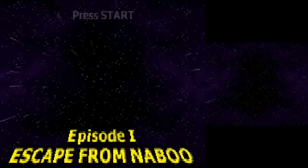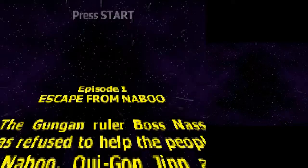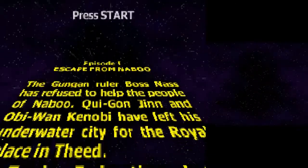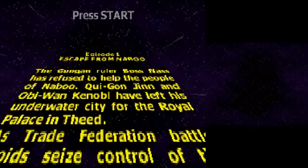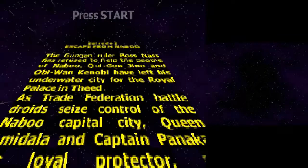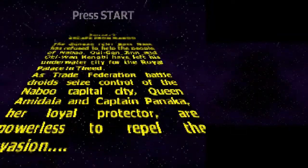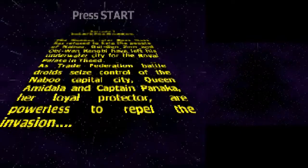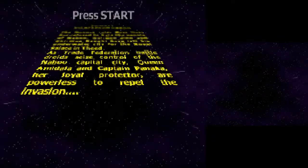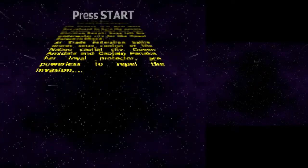Episode 1: Escape from Naboo. The Gungan ruler Boss Nass has refused to help the people of Naboo. Qui-Gon Jinn and Obi-Wan Kenobi have left his underwater city for the royal palace. As battle droids seize control of the Naboo capital city, Queen Amidala and Captain Panaka, her loyal protector, are powerless to repel the invasion.